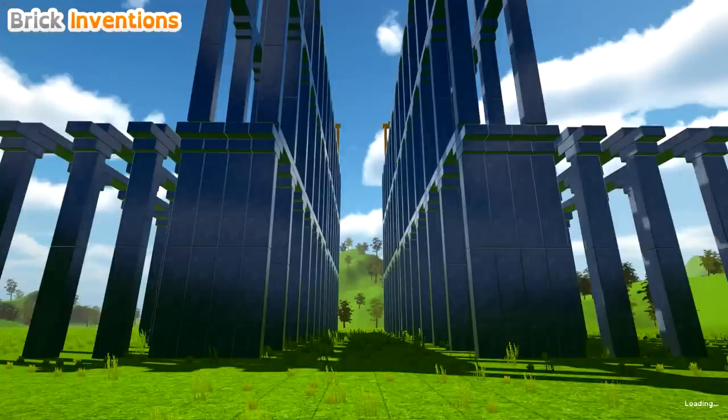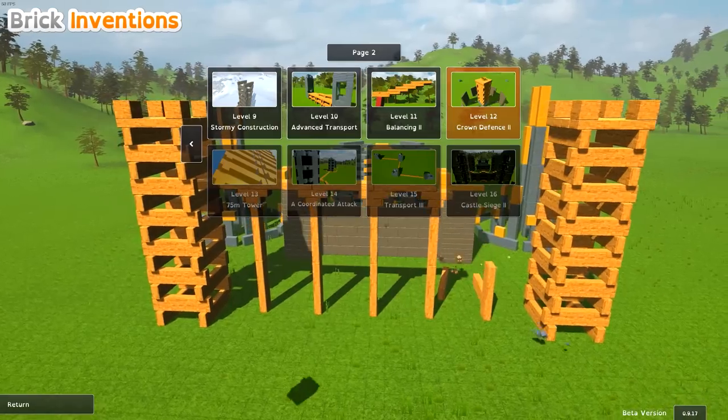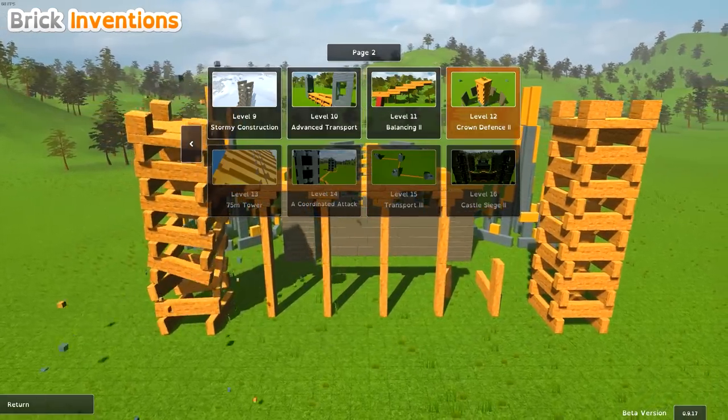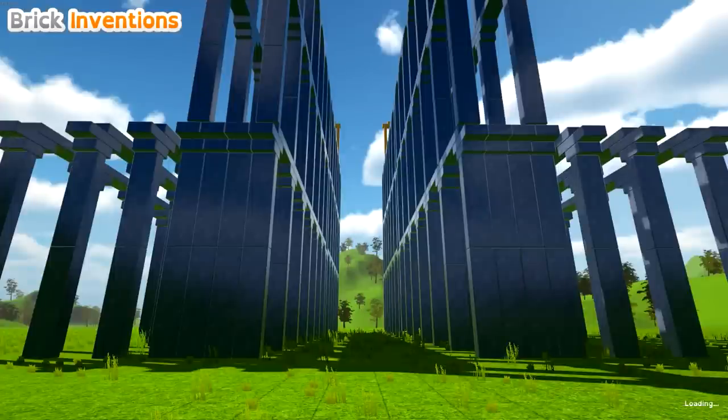Easy peasy. All righty — Crown Defense numero two. And this is gonna be awesome — from the image it looks sweet. So build defense in order to prevent your crown from falling off the podium. Hit the ready button once you are finished.